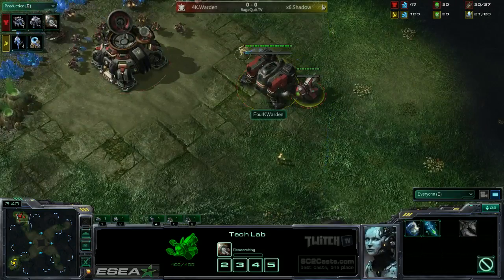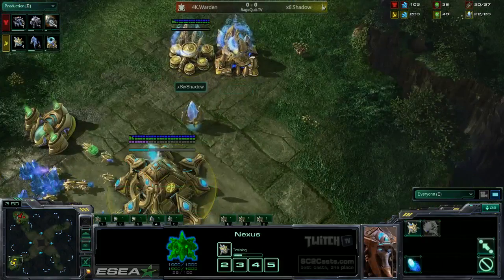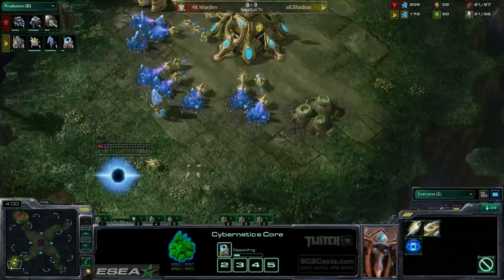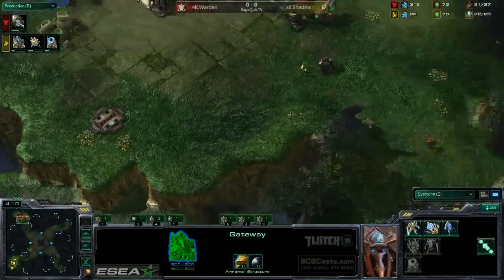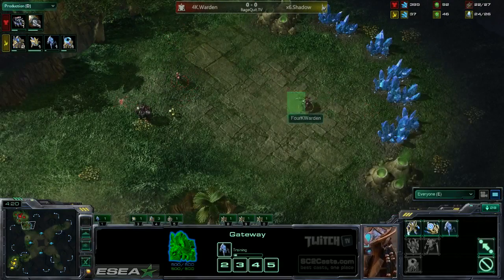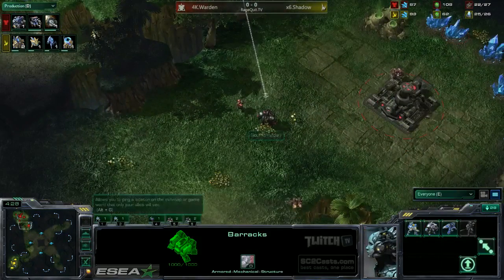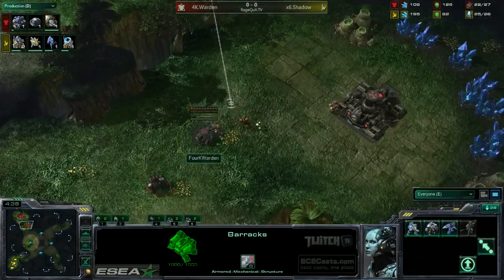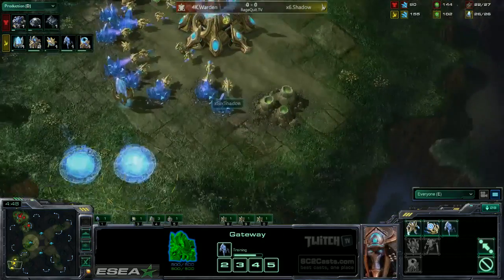The probe comes in, sees the Tech Lab coming out on that Barracks, and will know Marauders are coming. There goes the double Chrono — one on the Cybernetics Core, one on the gateway — getting that Stalker out as soon as possible. He's now at three gateways. And the SCV is going to build that Command Center at 22 supply. This is a pretty risky opener — kind of a juke — because generally when your opponent sees a Tech Lab on the Barracks and a Marauder building, you'd expect aggression, not an expansion behind it. So Warden is doing a less optimized build hoping his opponent reacts the wrong way.